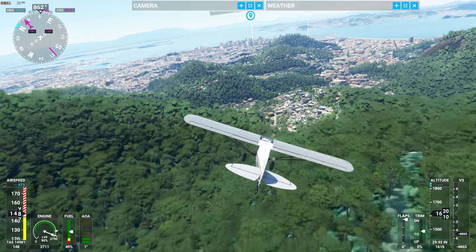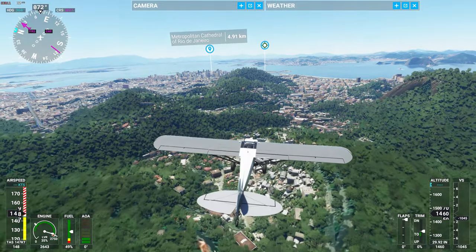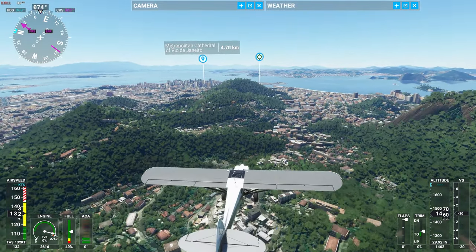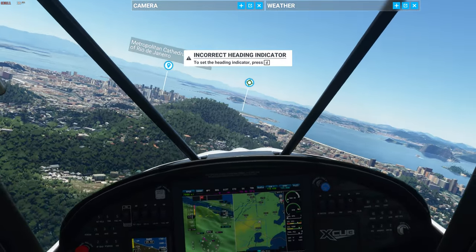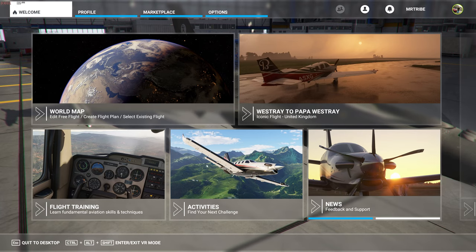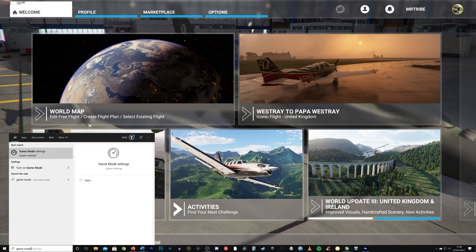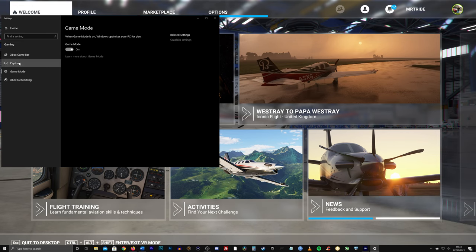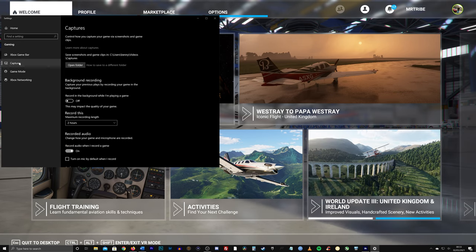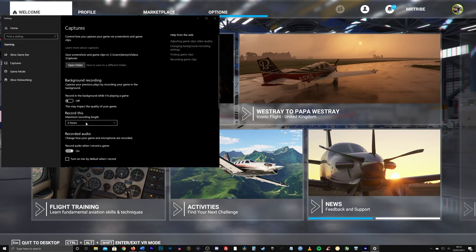Now let's try Game Mode. In my experience this works best when on, but you may find otherwise — so run the game with it off, watch your FPS in a scene, then switch Game Mode on and see if the number is higher. Game Mode can be found using the bottom left search bar in Windows 10 — type Game Mode and click Game Mode Settings, then press to toggle on or off. While you're here, select the Captures option under Gaming on the left and make sure background recording is off, as this will reduce your framerate if enabled.